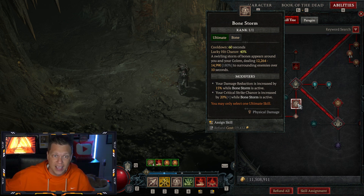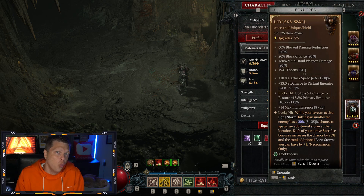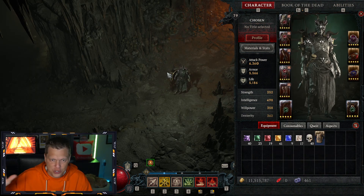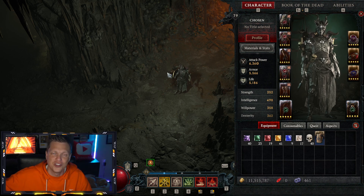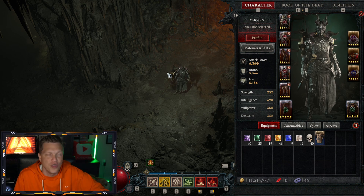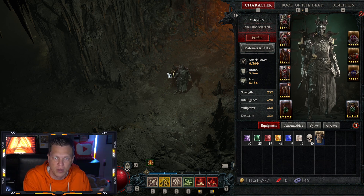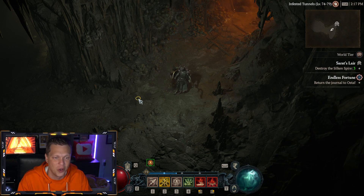We're going to permanently have ultimates spawning all over the screen while getting damage reduction and increased crit chance, getting close to 100% crit. And if you want to spam skills that synergize, lucky hits will restore up to 21% of your primary resource and give attack speed. I'm not even going to attack — just walk around using my basic ability, and Bonestorms passively kill everything. I haven't min-maxed this, haven't done the paragon board, glyphs, or changed gear to scale ultimate abilities at all.